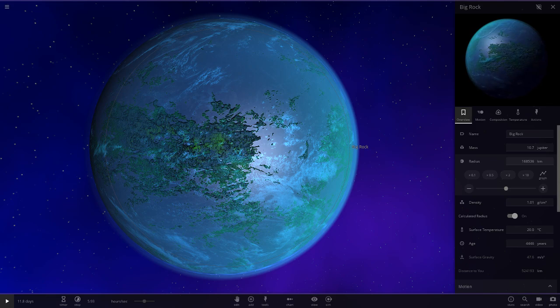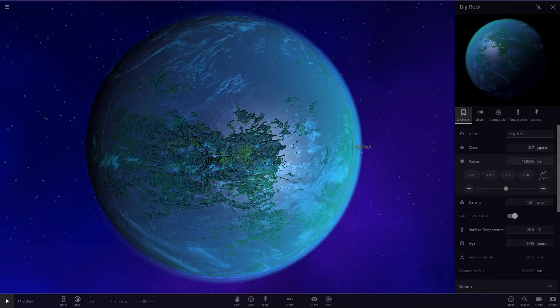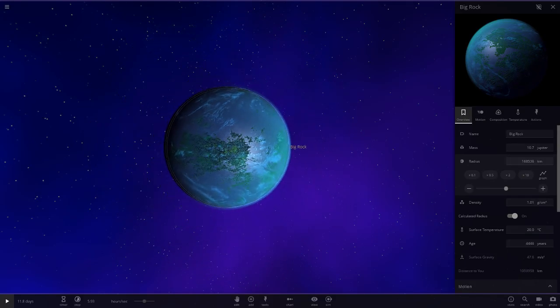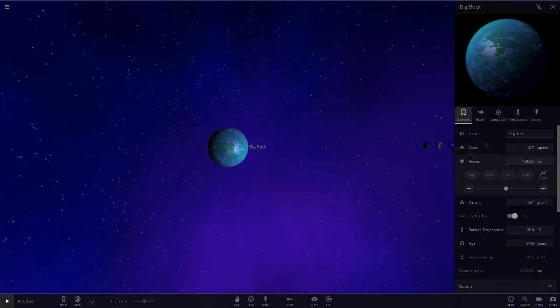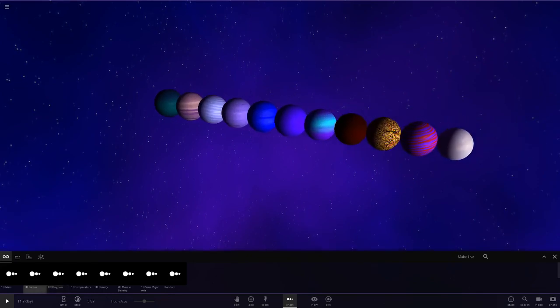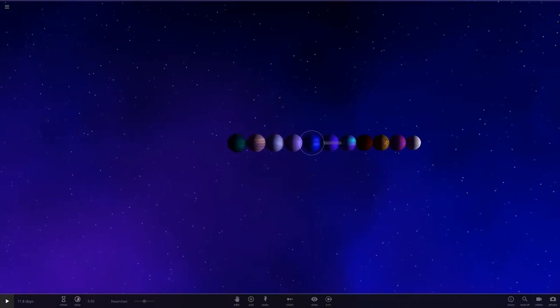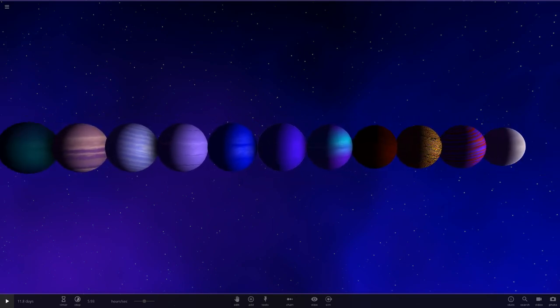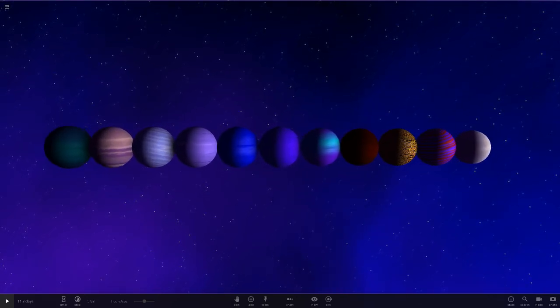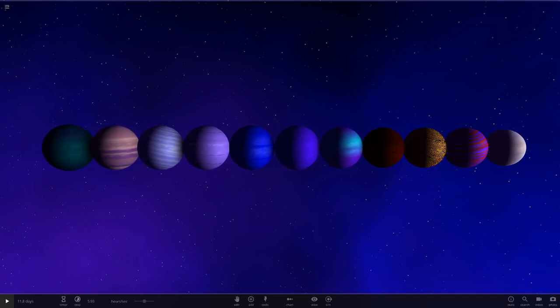The link to the Discord will be in the description as always. The big rock competition is something I've been thinking about for a while and I think it'll be quite interesting to see how big people can make their rocky planets. That's the next competition! I hope you enjoyed today's video - let me know which one of these you think is the best in the comments. That's it for Gliese 436b - make sure you all have a great day and I'll see you in the next video. Goodbye!